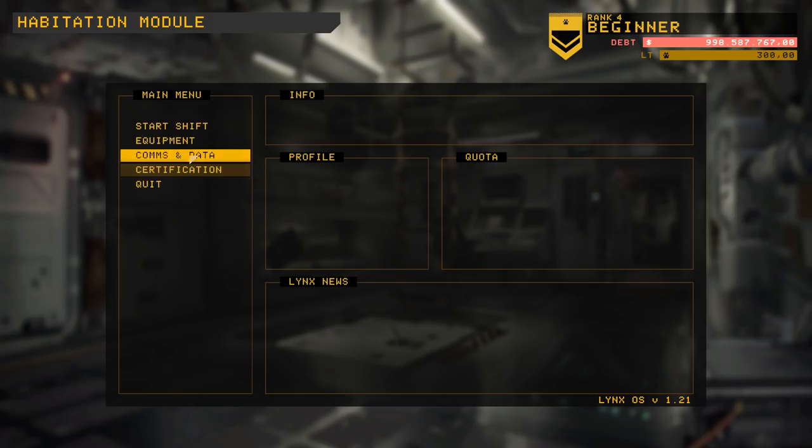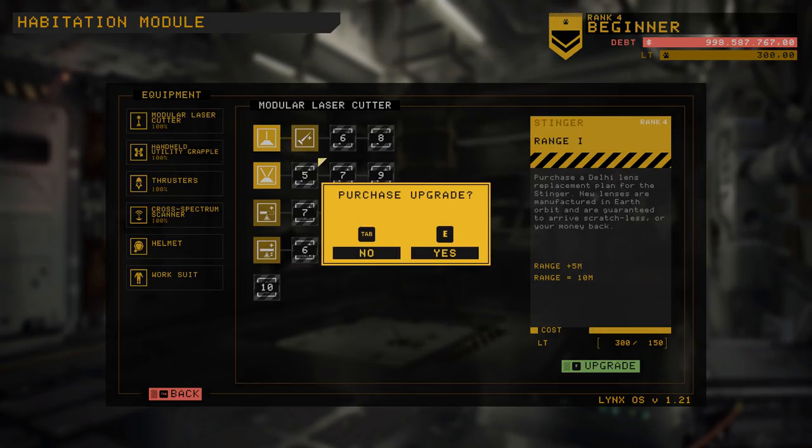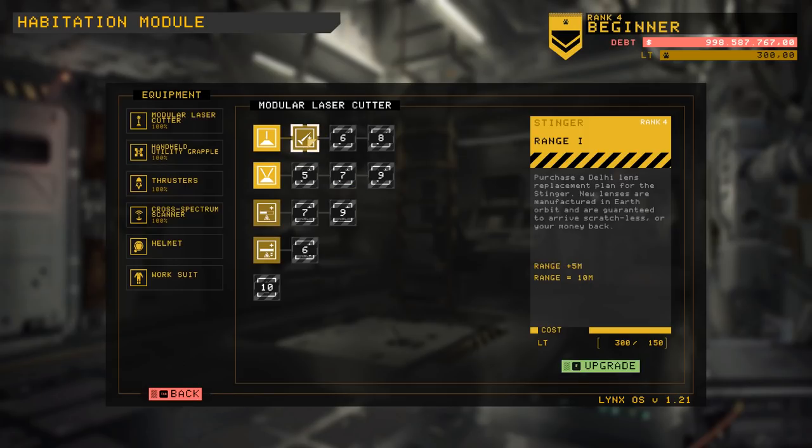The higher certification you get, the higher rank you get, the more types of things you can unlock to break apart, and the better your equipment gets. For example, I can purchase an upgrade for my Stinger — a particular type of equipment I'll go into later. This is going to be a series — at least five episodes probably — of calm content, which means no ad interruptions, just maybe one at the start.